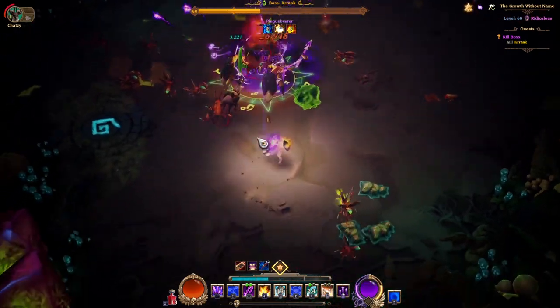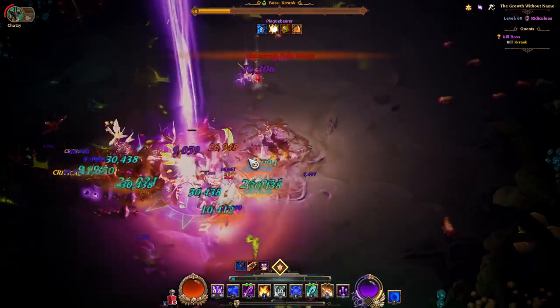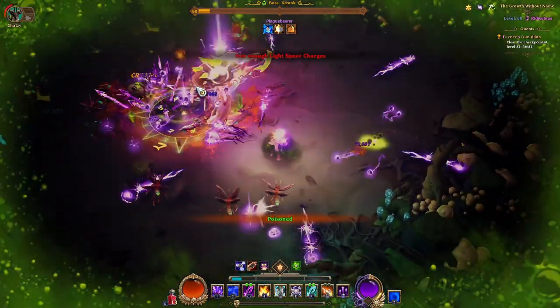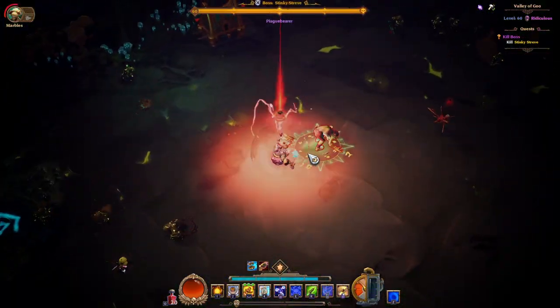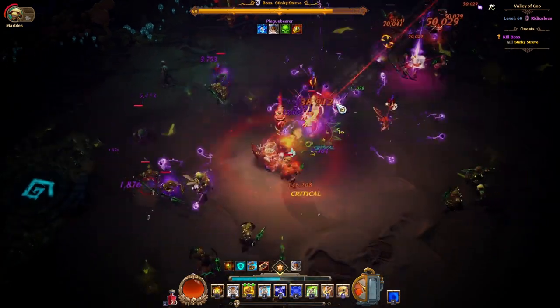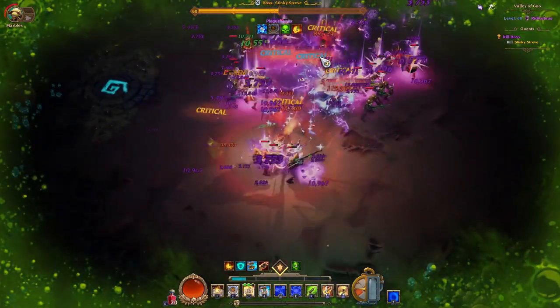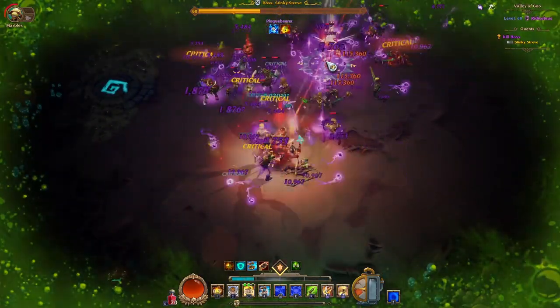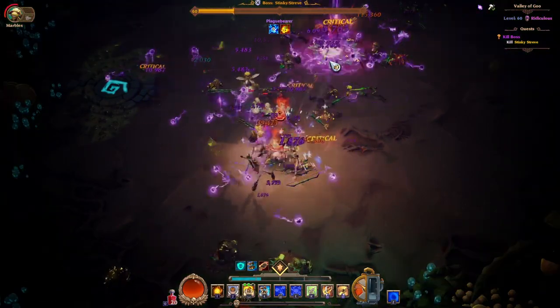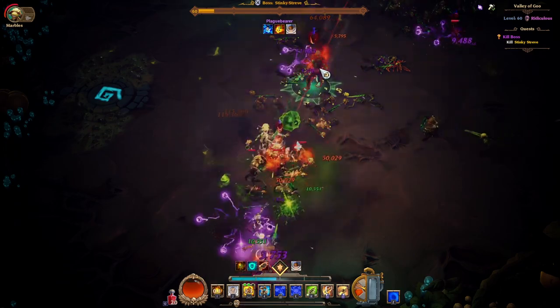I may not have a favorite class, but when it comes to subclasses this is my favorite. Whether it's the strongest depends on the build — Electrode is just the strongest all-rounder on every single hero. The Bane relic is very good on train-based Trailmaster builds but not as good on other classes, so Electrode is kind of an all-rounder, very good relic for all types of builds. Now let's start with the active skills.